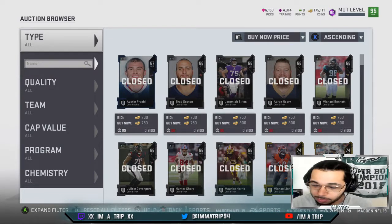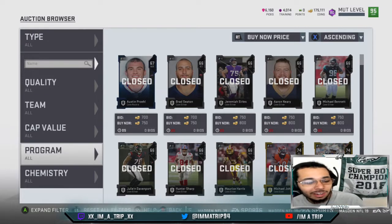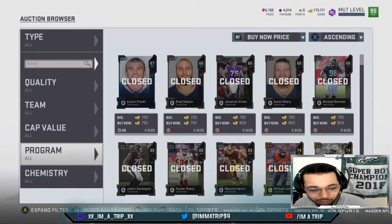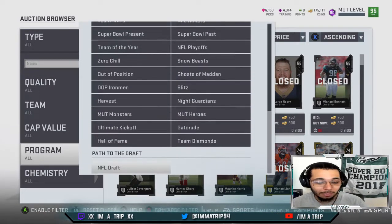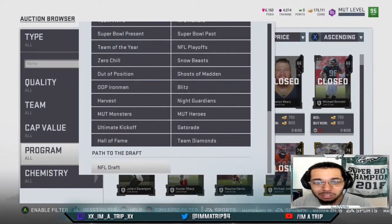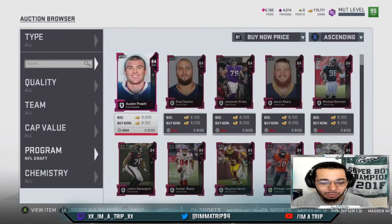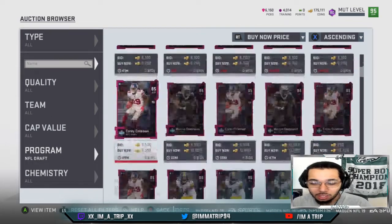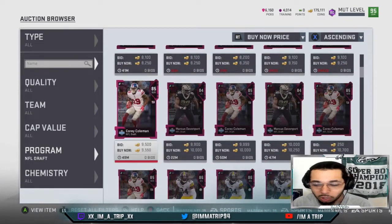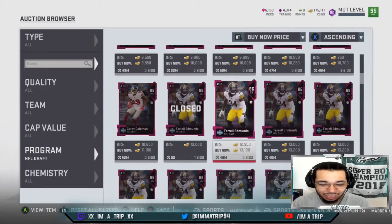Now that I've got my shameless plugs out of the way, let's go ahead and get into these filters. So you're probably thinking it's going to be like all offense — no, this isn't a typical one. Because with all this new stuff coming out, get the new NFL Path to the Draft going on, hit that filter right there. And you see Marcus Davenport going for 8K. Go a little farther down — you got Corey Coleman for 9K, Corey Coleman for 10K.